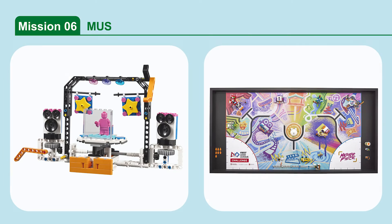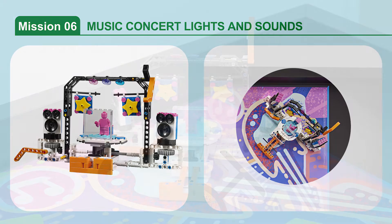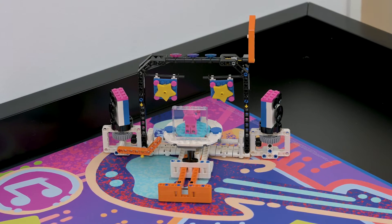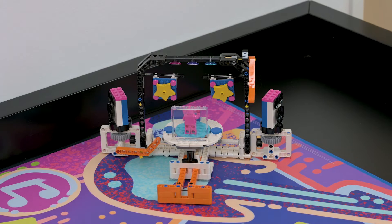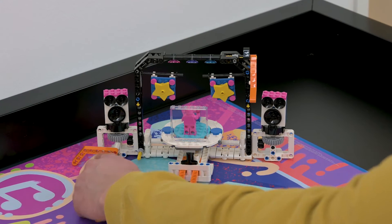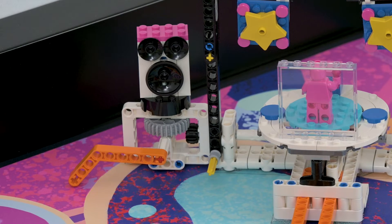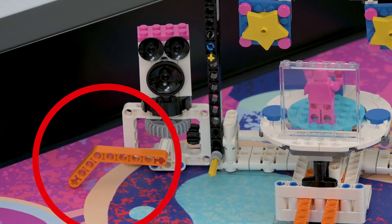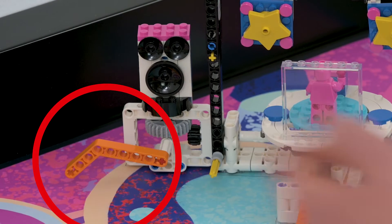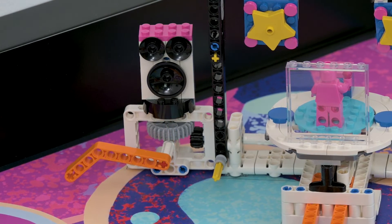Mission 6: Music Concert Lights and Sounds. Set up the music concert by switching on the lights and sound. The mission is scored if the light's orange lever is completely rotated and if the speaker's orange lever is completely rotated. Note that the speaker's orange lever will vary — be lenient when evaluating whether the speaker's lever is completely rotated. When unsure, give the team the benefit of the doubt.